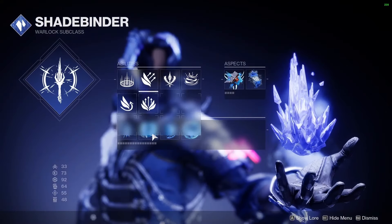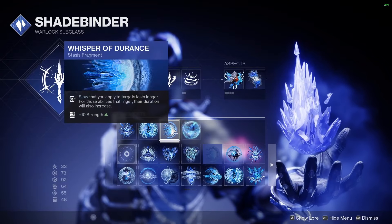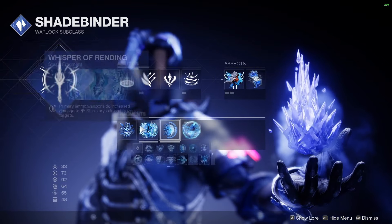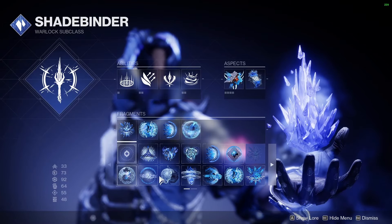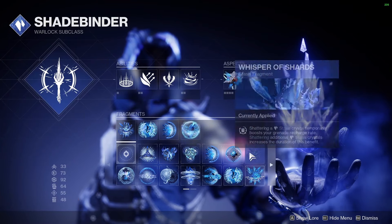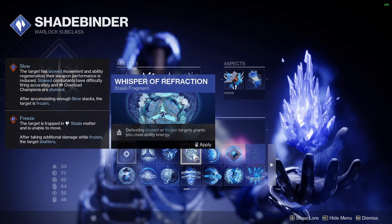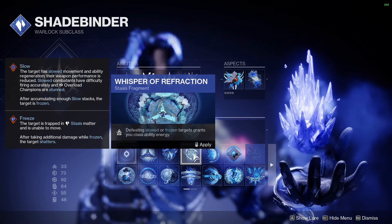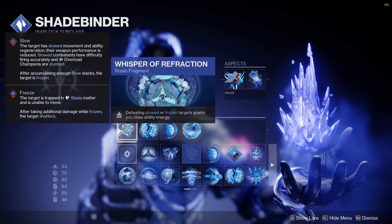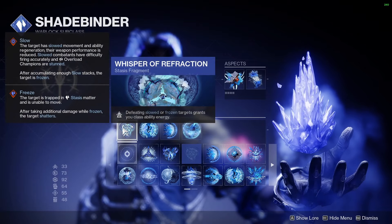So, due to one of the Fragments — this one, Refraction — defeating slowed or frozen targets grants you class ability energy. I'll apply that and play another one here just to be sure. Gives you some more ability energy on weapon kills.